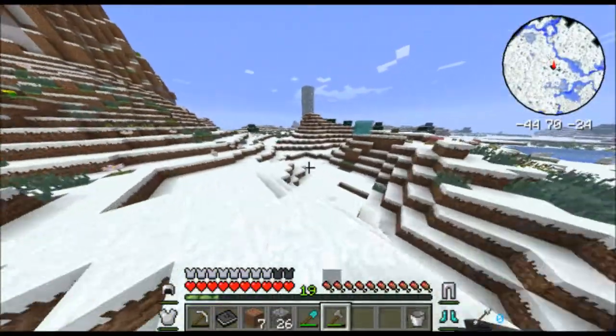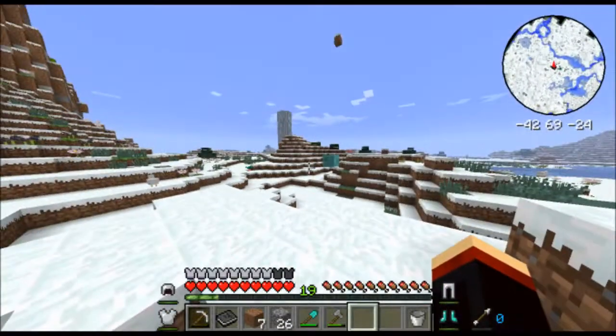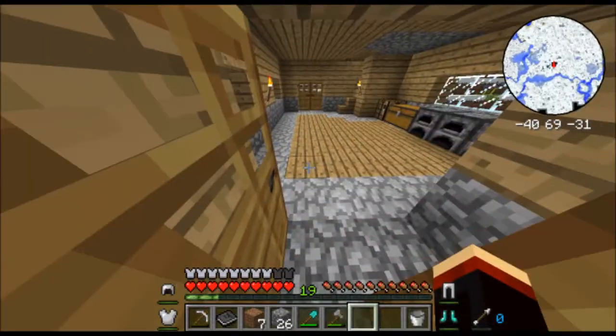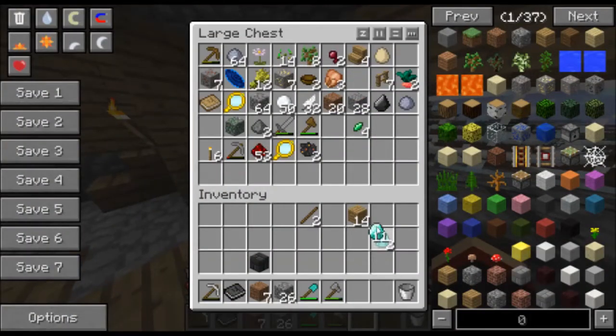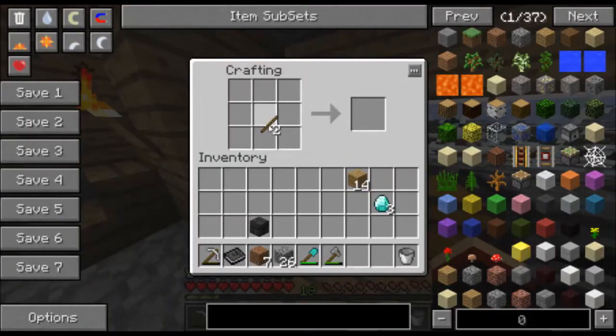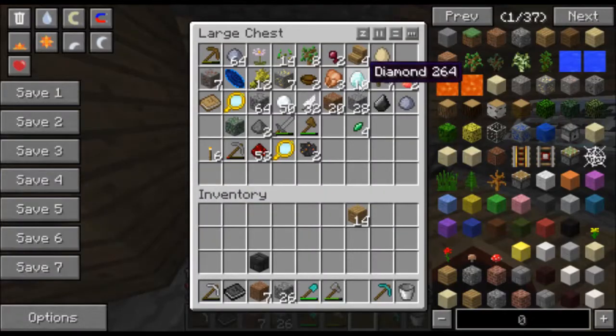I'm going to do that all on camera, because I have no clue what to do for episode three, but I really want to make it in episode three. Oh, I'm so dumb — I should just use that three iron. I'd rather make a diamond pickaxe, actually. So we're going to go ahead and make a diamond pickaxe. Sorry about the squeakiness.